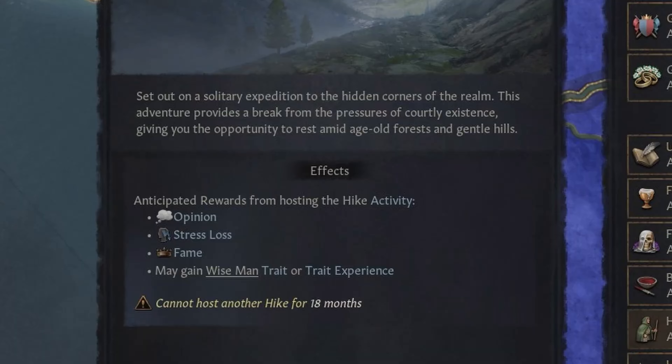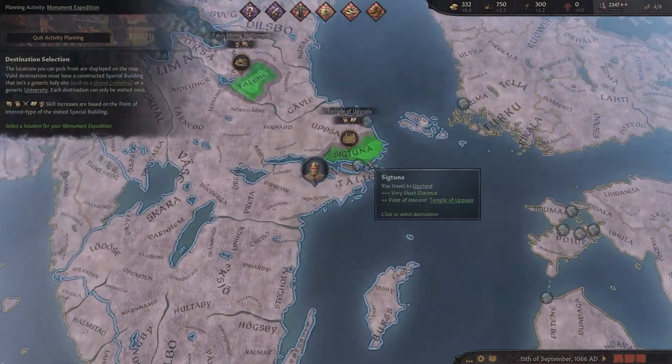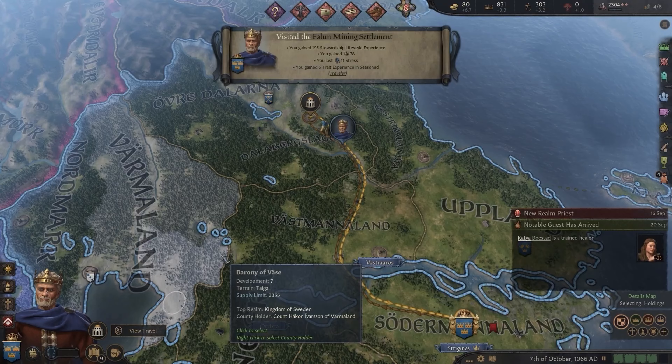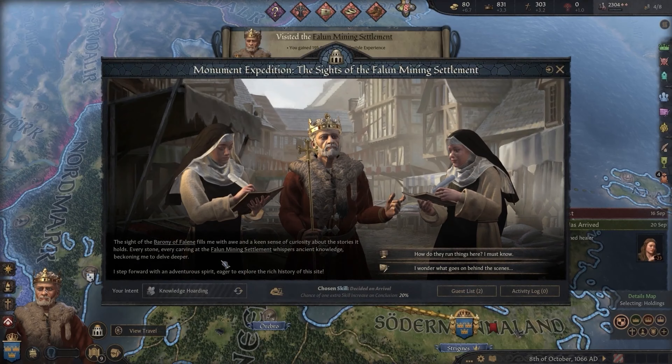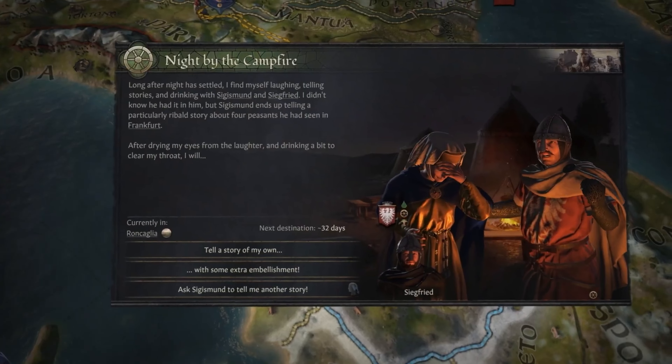You'll find yourself asking if you can trust a new guest, or whether this rogue knight could be the turning point in your feud with a rival duchy. And the answer? Often, it's both. The interactions feel organic and bring even more character to a game already brimming with life.